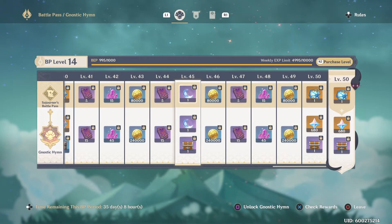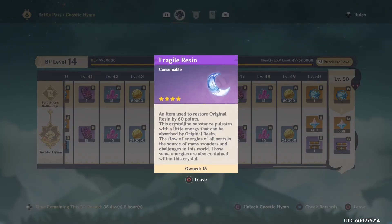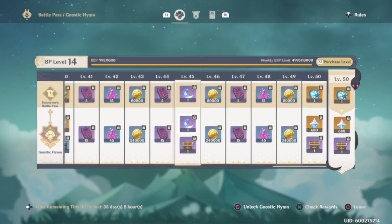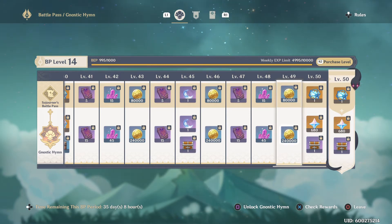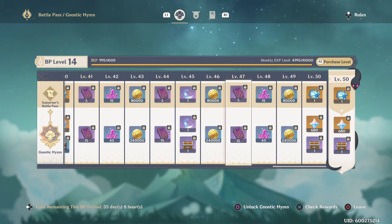I forgot to mention that in the Sojourner's Battle Pass top row you get 5 Fragile Resin valued at 300 Original Resin, and the same again in the bottom row — another 5 valued at 300 Original Resin. So the total rewards for the Gnostic Hymn come to 1,480 Prima Gems and 2,130 Original Resin at my world level 8, which would be much higher at lower world levels.